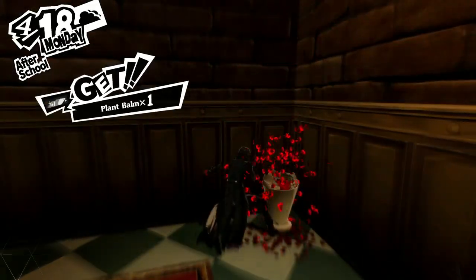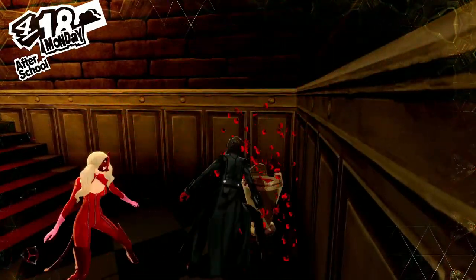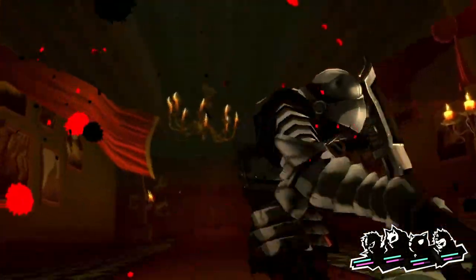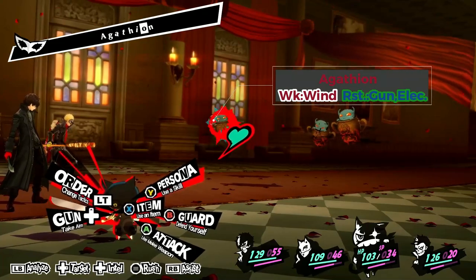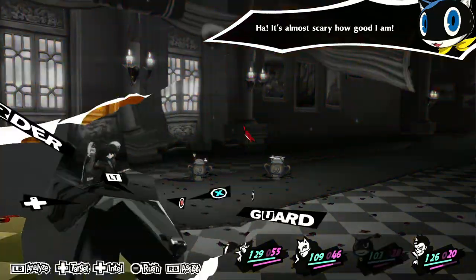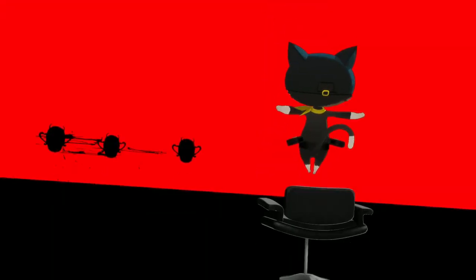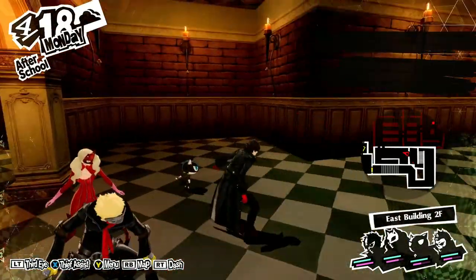Got an urn here and I can steal something from it. Remember, using your third eye is important. We have a new enemy: Agatheon — weak to wind, strong against gun and electricity. We had him earlier as a persona, which means we already know all of his secrets and weaknesses. This shows there's an added benefit to making lots of personas in the Velvet Room.